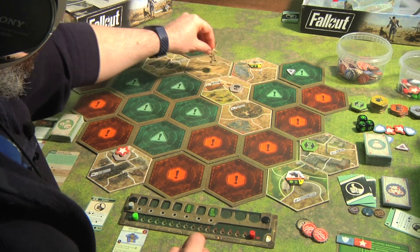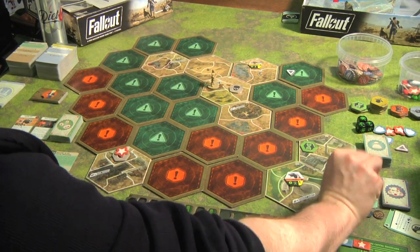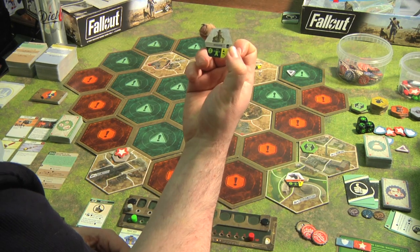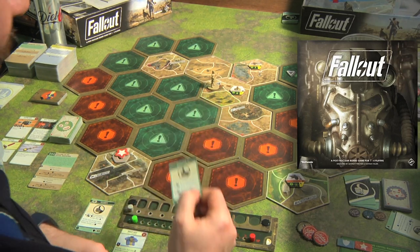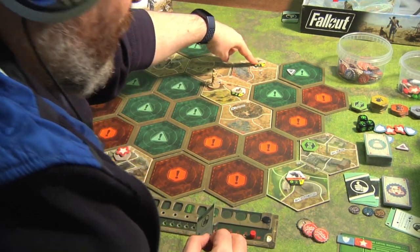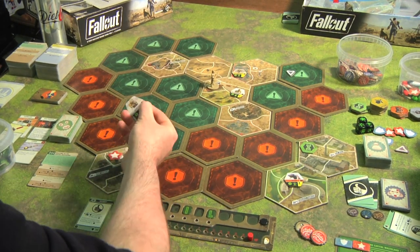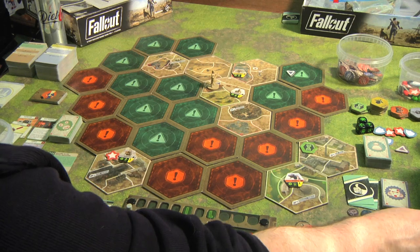I can go straight into the Red Rocket Station via a connected piece. Drawing the next card activates the bad guys and bugs — it's a regulator with a gun symbol, so if he activates again he'll shoot me. The bug moves toward me, so I already have enemies closing in. There are also raider scum near the tower who just wake up.